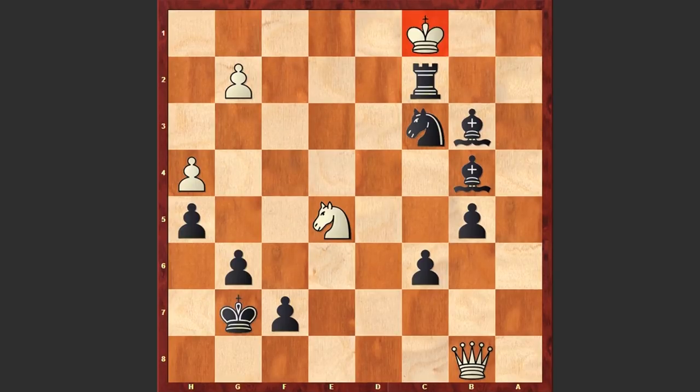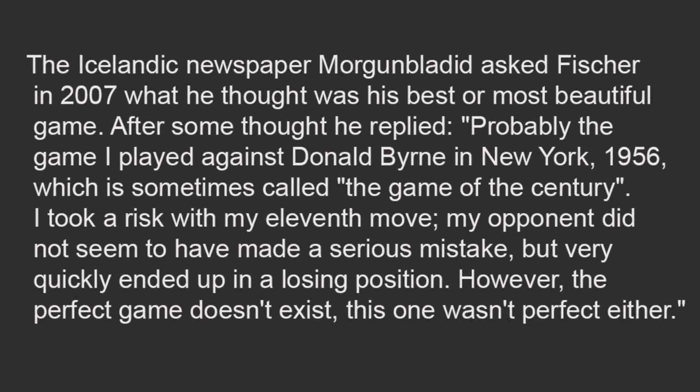All hail to Donald Byrne for not resigning and allowing us to enjoy this magnificent checkmate on the board. This game immediately received the stamp of Game of the Century. The Icelandic newspaper Morgumbladit asked Fischer in 2007 what he thought was his best or most beautiful game. After some thought he replied: 'Probably the game I played against Donald Byrne in New York 1956, which is sometimes called the Game of the Century. I took a risk with my 11th move - my opponent did not seem to have made a serious mistake, but very quickly ended up in a losing position. However, the perfect game doesn't exist - this one wasn't perfect either.'